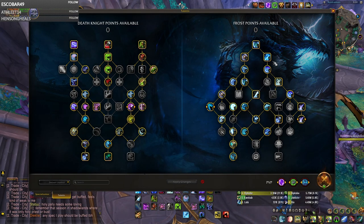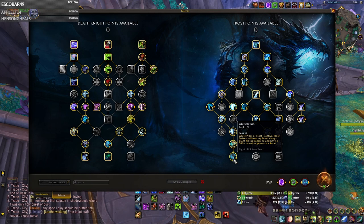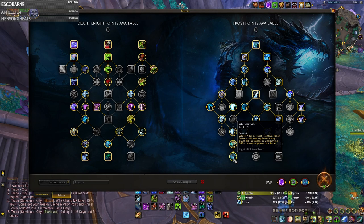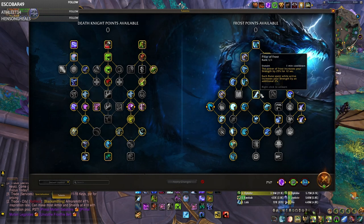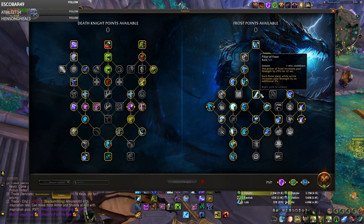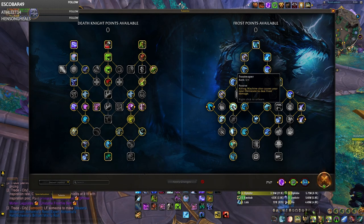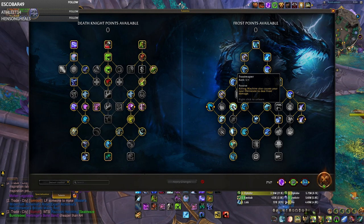Now let's look over the Frost portion of the talent tree. The important thing on the Frost side is Enduring Strength with Obliteration. The key with this build is getting as many Killing Machine procs as possible during your Pillar of Frost, which you do by using Frost Strike or Howling Blast when you get a Rime proc during Pillar of Frost — that will always give you a Killing Machine proc. Due to the talent Frost Reaper, your Killing Machine procs make Obliterate not only crit but deal magic damage, dramatically increasing its damage. You will see humongous Obliterates.